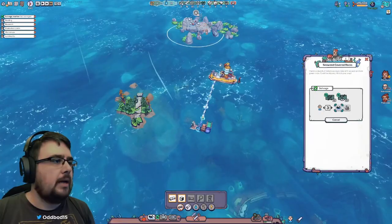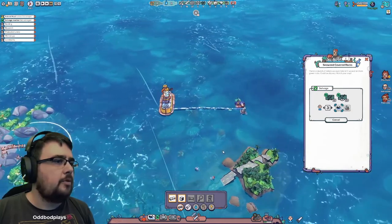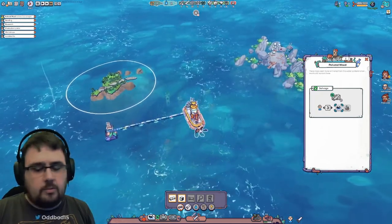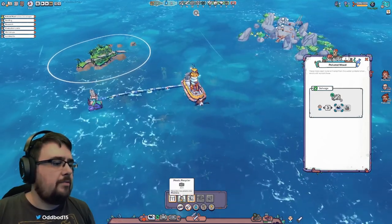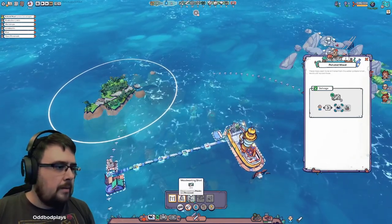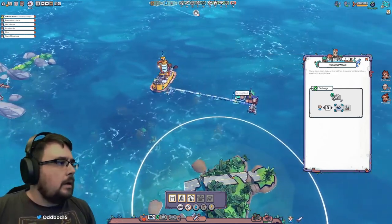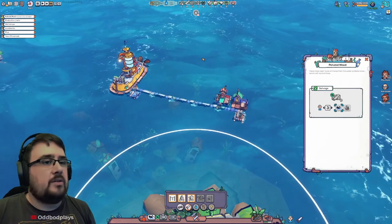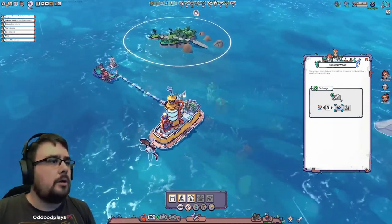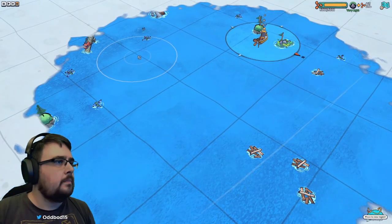The guys are going to swim back and go collect everything. They've collected all the wood from the island - we now have 15 pieces of dry wood. That gives us enough to build a drying rack, a plastic recycler, and a woodshed. We're going to go with drying rack first and build it up here, then the woodshed. I like to keep working areas close together. We need the drying rack because any wood we pull out of the ocean is going to be wet.